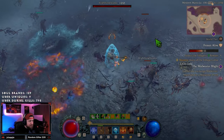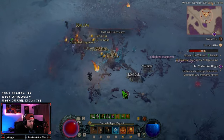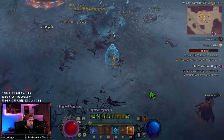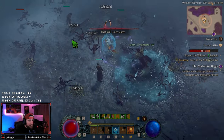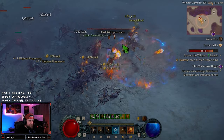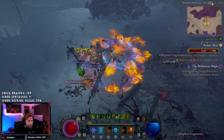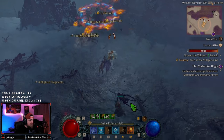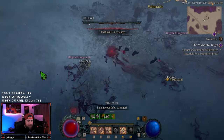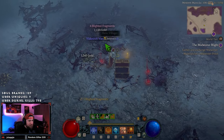I wonder how many Blighted Fragments and stuff we're going to need. We got some Lost Heirlooms here — this is a good little event. We are bouncy bouncy fireball! There go some weak elixirs we don't need. The Blighted Fragments only drop from the event from specific enemies — interesting. Looks like we got some more Blighted Fragments.